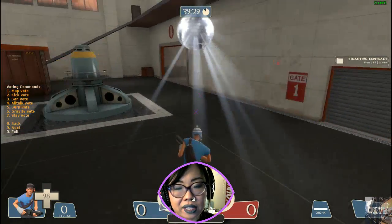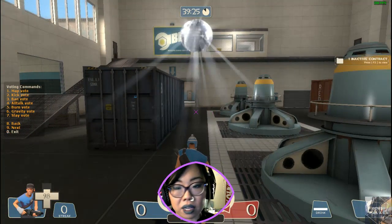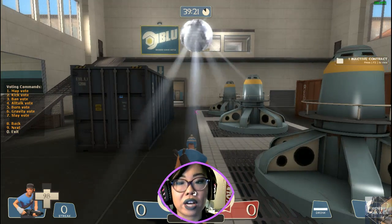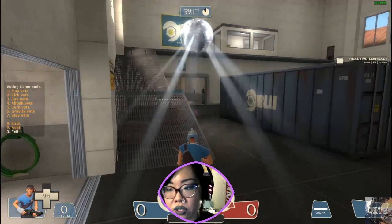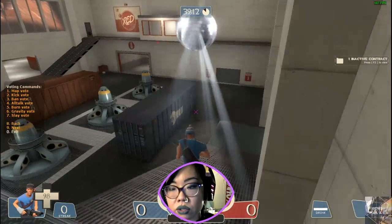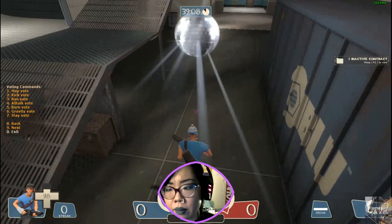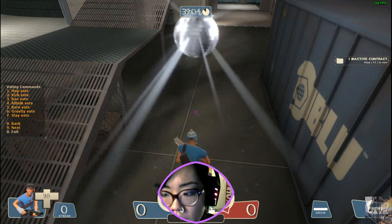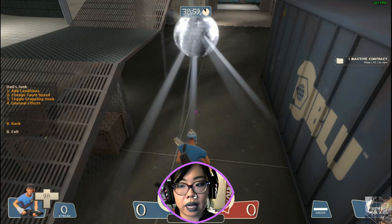Inevitably, when I turn on cheats, what happens is that somebody starts spawning like a million of something, and it's like really funny, and then the server crashes and nobody comes back. So no SV cheats one for you. You can initiate a gravity vote, which you normally would not be able to mess with that variable, but I'm not gonna actually go ahead and do that right now.